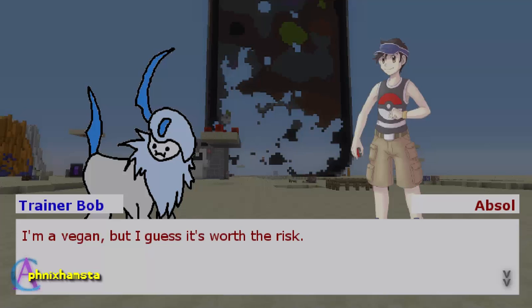We'll click again — you can see the double arrows on the bottom right-hand corner. Trainer Bob says, "Oh, make no mistake, it's quite great." And Absol replies, "Absolutely." And the final thing is Trainer Bob saying "Oh" — or any very popular response to a punny comment. You can see the arrows on the bottom right-hand corner have disappeared, which means there's no more dialogue left.